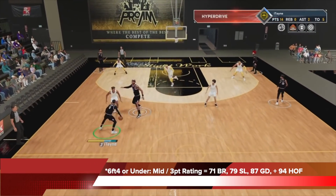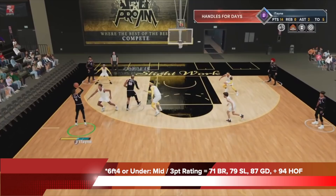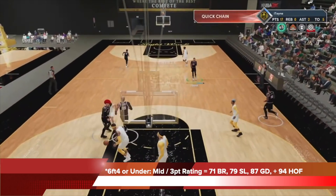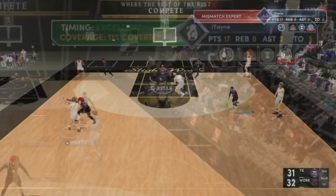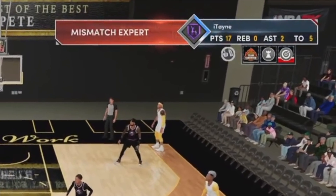Also, when you're building a MyPlayer to get the badge, you need to make sure he's 6'4" or under, and his 3-point rating or his mid-range rating — either or — needs to be 71 for bronze, 79 for silver, 87 for gold, and 94 for hall of fame. So if you line up your attributes and height correctly and you shoot a shot over a defender that is at least 3 inches taller than you, mismatch expert will pop up.